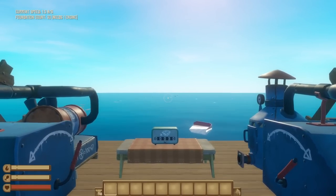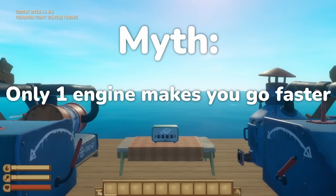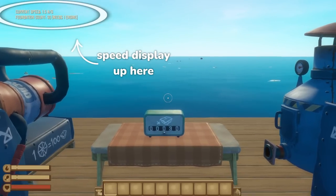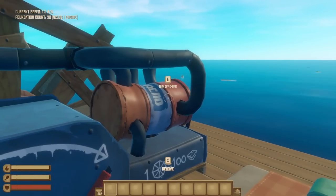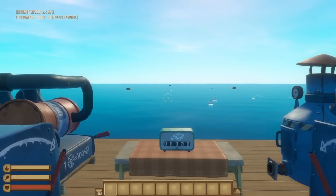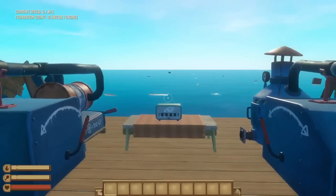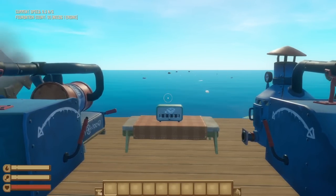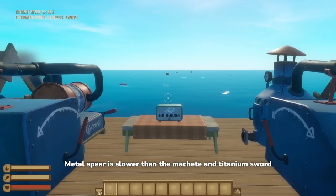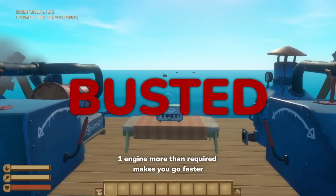This one I already know the answer to, but I continually get comments about it, so we're going to demonstrate it once again. There's a very common myth in Raft that only one engine will make you go faster. This just flat out isn't true. Your base floating speed is 1.5 meters per second, which you can bring up to an average of 2 meters per second with your first engine. But adding another engine above what's technically required will move you an additional half a meter per second. Adding a third engine doesn't contribute anything, however. If you're trying to visit an island 1,800 meters away, you'll get there in 15 minutes with one engine or 12 minutes with two. So it definitely does make you go faster — myth busted.